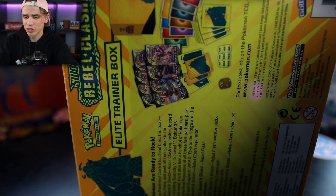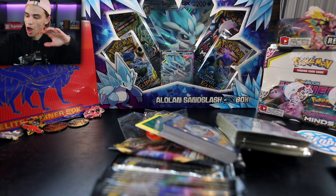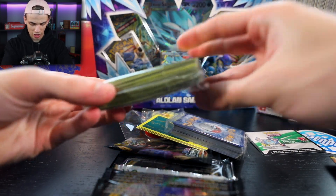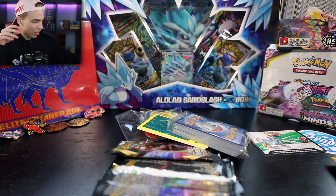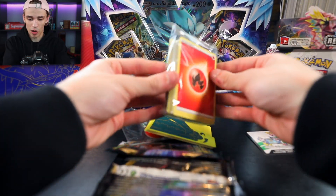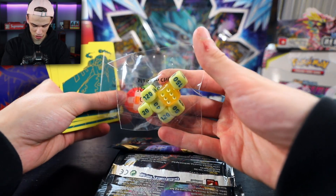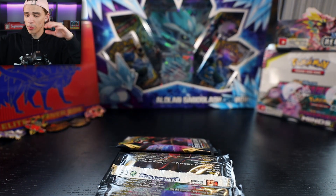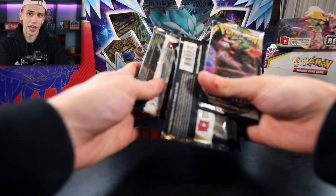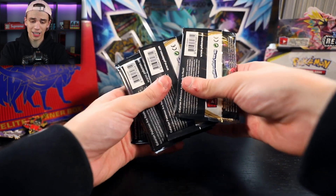If you guys are new around here consider dropping a like and a subscribe. We have the rule book and of course the packs to get started. These right here are the sleeves included with the set — I'm actually going to start using these. I feel like I put them aside all the time, but why not use them when I run out of my clear ones. We also have our basic energies, the little cards which allow you to play the game, the dice — they're all different variations, which I'm learning.